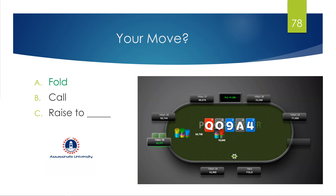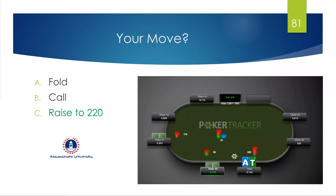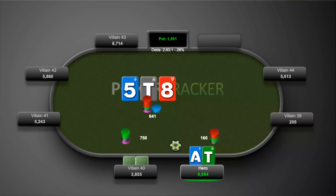We have ace-ten offsuit on the button. We raise and the small blind calls. The board comes ten-eight-five. Villain 40 checks to us and we bet 160. Villain 40 check-raises to 750. Fold, call, or raise? We call.